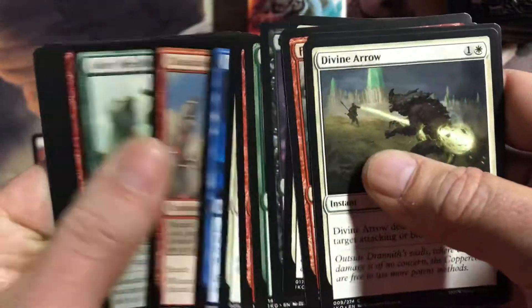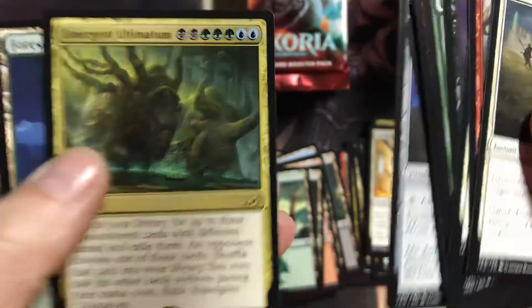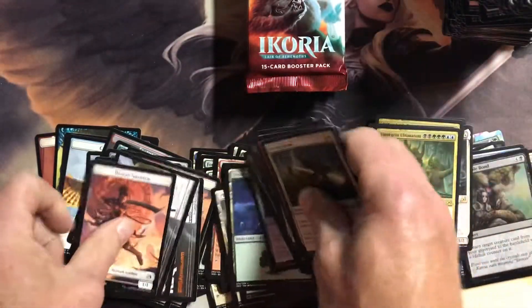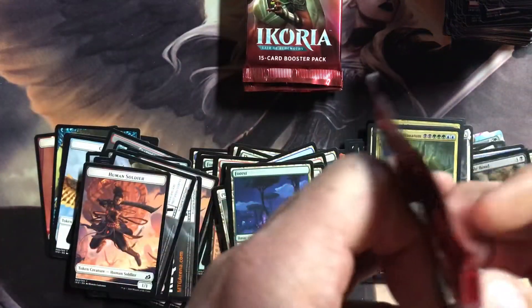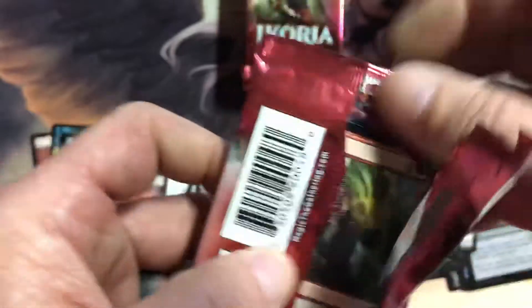So we are four boxes in. Emergent Ultimatum — Ultimatums, I only got one. That's going to be the bad box of the case.